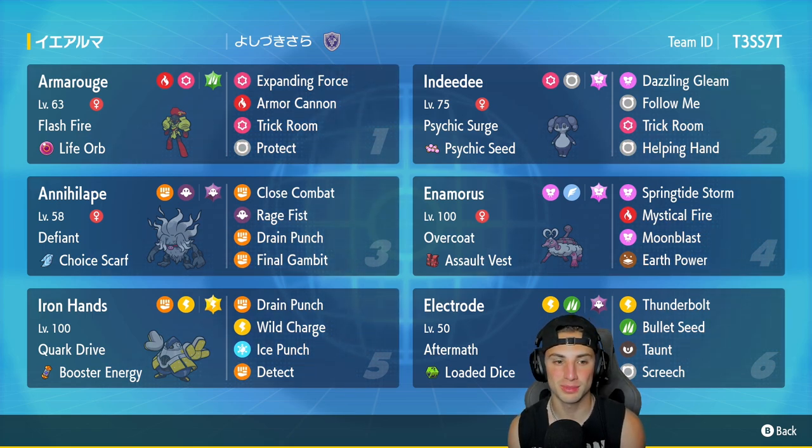It's a really really strong Trick Room team. You've got Enamorus on it, and then you've got Indeedee, Armarouge, and Annihilape — you guys already know the deal with those three, they're very very strong especially within a Trick Room team. Hopefully we get to rock out with this team and grab some wins. First Pokemon for today's team preview is Armarouge, which has been amazing since it got released. It's got Flash Fire, Life Orb as item, rocking Expanding Force, Armor Cannon, Trick Room, and Protect.